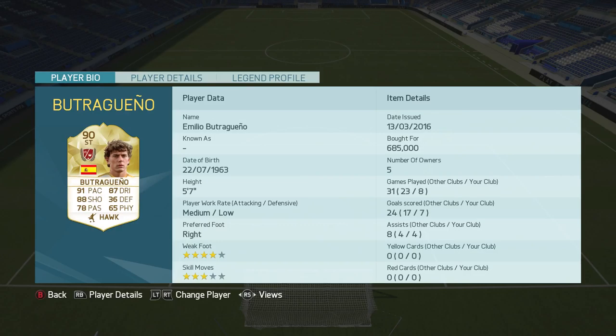The Spanish Legend is 90 rated on FIFA 16. He's got 91 pace, 87 dribbling and 88 shooting, 5 foot 7 with medium-low work rates, 3 star skill moves but a nice 4 star weak foot.